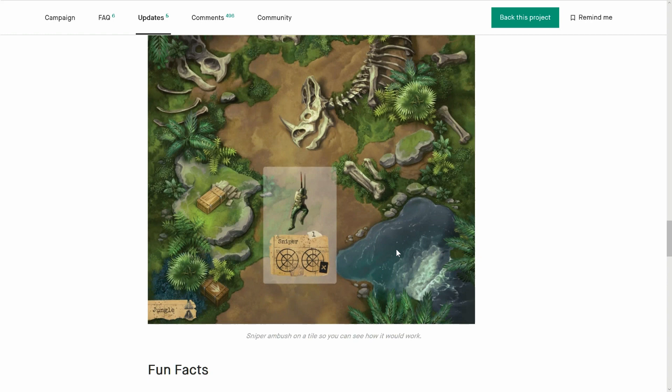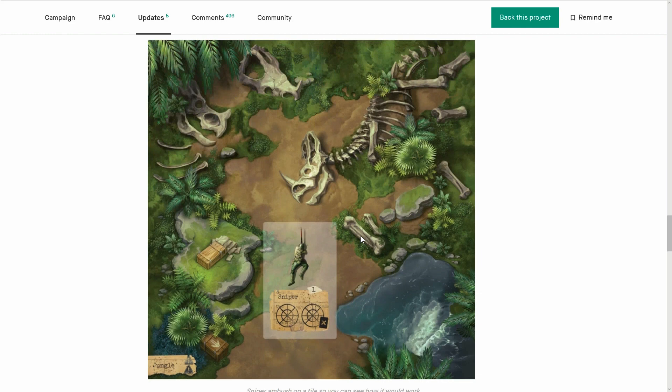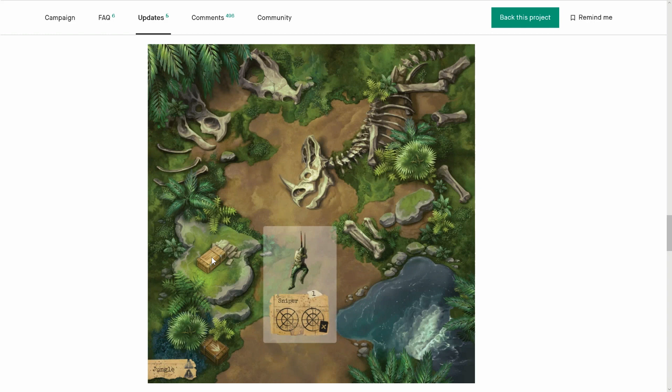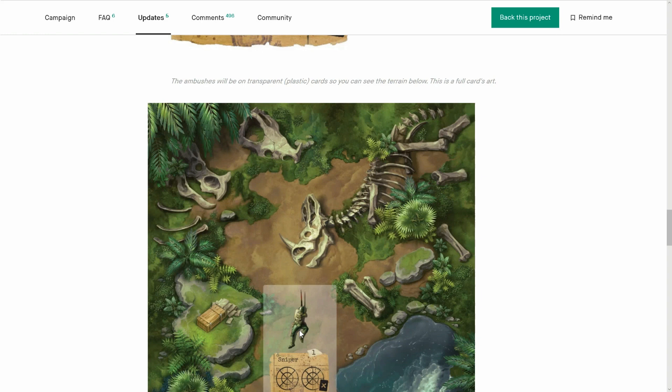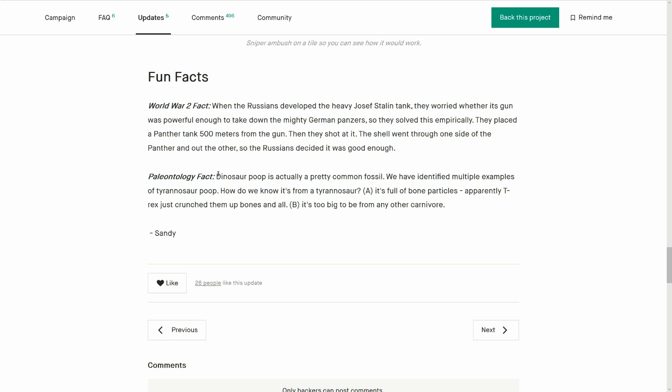We've got a nice big piece of art style here — the jungle tile. The ambushes will be on transparent cards so you can see the terrain below. This is for your hero units getting supported by infantry as well — so this is kind of nice. They'll be 100% transparent. It's going to be you and some non-hero characters that you can control, which is good — really good.